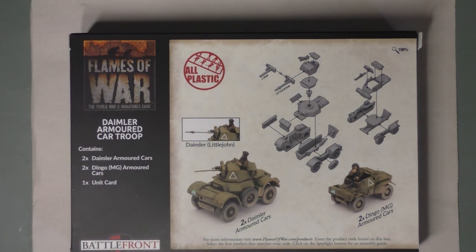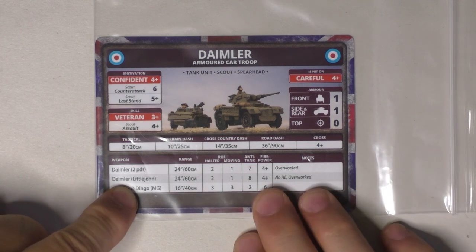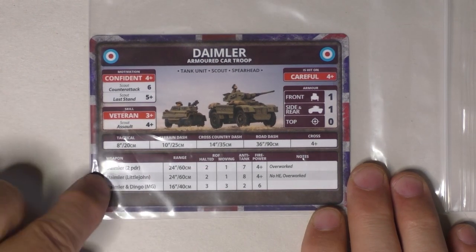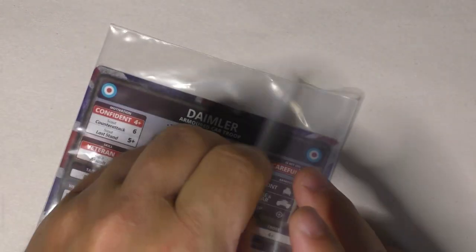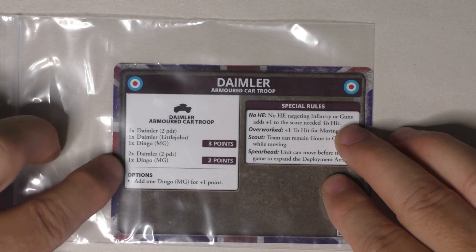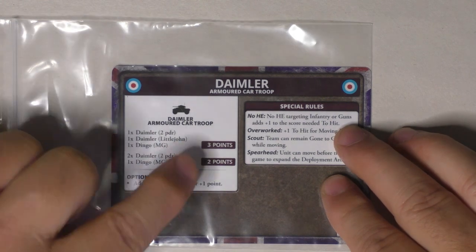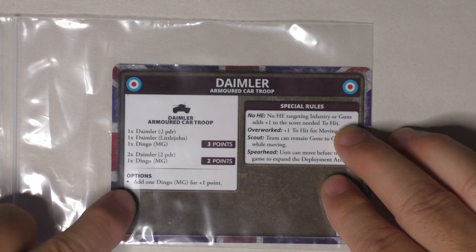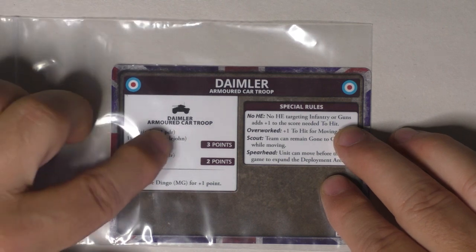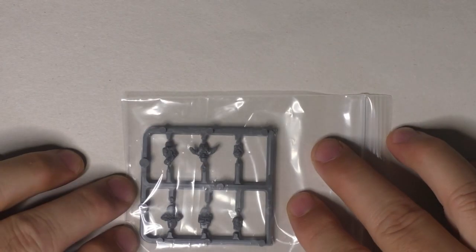Inside the box, the first thing we have is one game card from Flames of War — that's the stat card for the two vehicles. They are identical except for standing and firing. On the other side we have the unit composition: you can have two Daimler two-pounders and one Dingo for two points, or one Daimler two-pounder, one Daimler Little John, and one Dingo for three points. You can also add a Dingo MG for one point, giving four vehicles for four points.